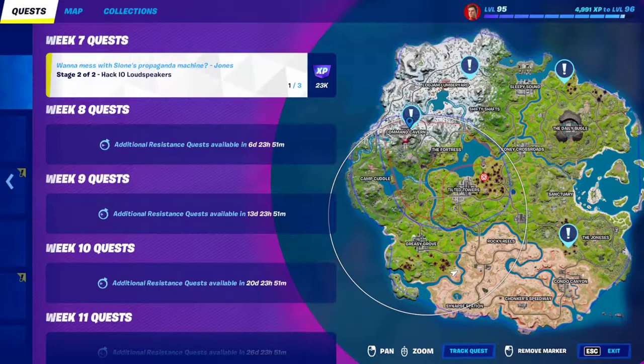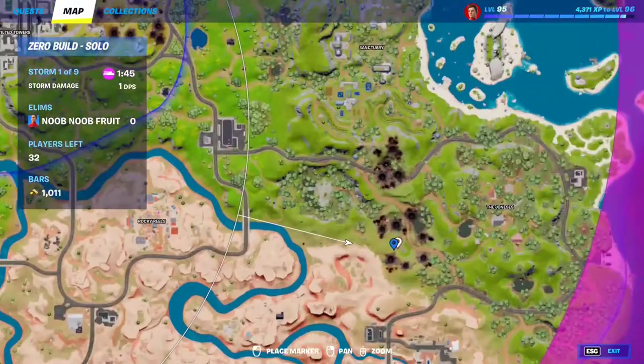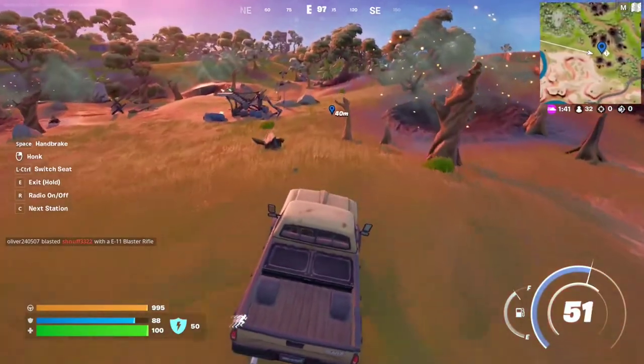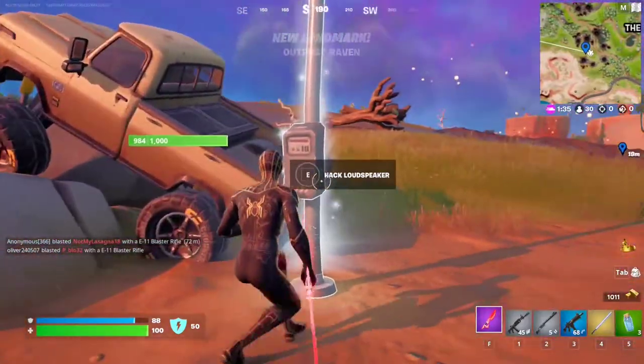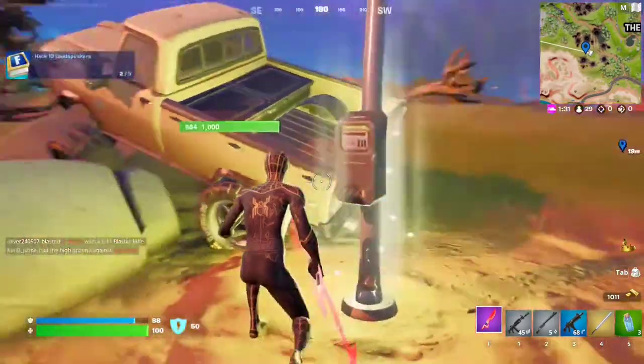Location number 2 and 3 are going to be very much separate. The second loudspeaker location is going to be right over here, right on this location where the bombing is. There should be a loudspeaker right around this area that we can hack. There it is right here. That's loudspeaker number 2.